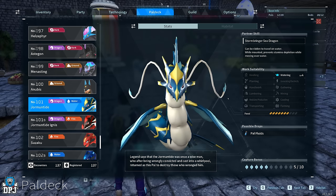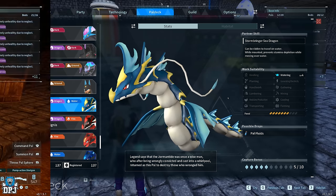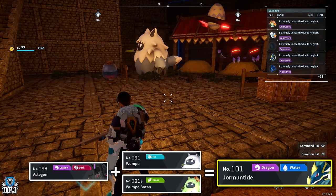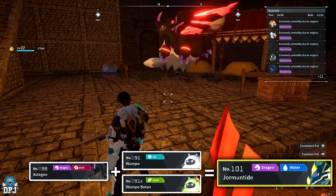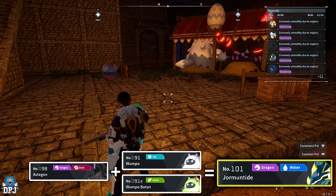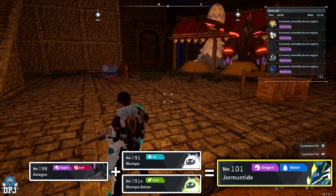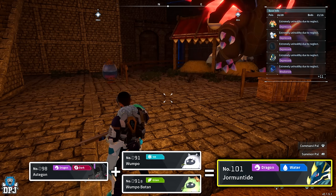Now we want the best Watering pal in the game — Jormuntide, which offers level four in Watering. If you've followed this guide, this is really simple: breed together either the Wumpo or Wumpo Botan we just created with the Astegon we created earlier. This guarantees a Jormuntide baby. Breed away until that Jormuntide has all four passives.